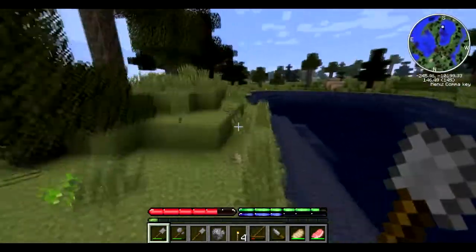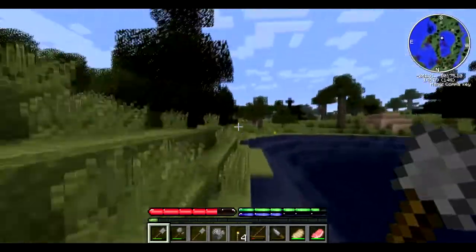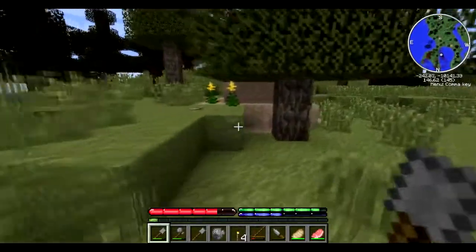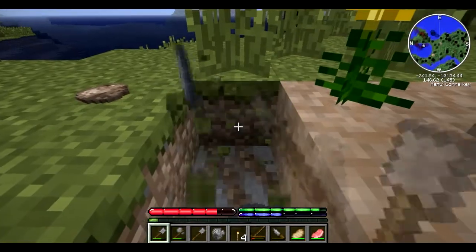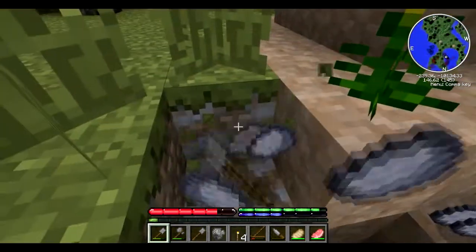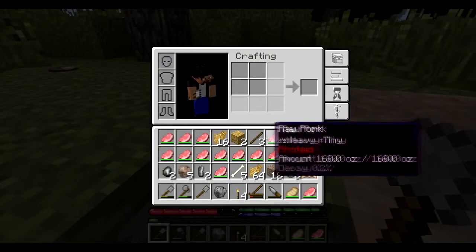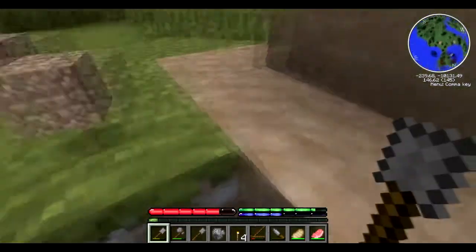I'm seeing the flower I was telling you about - that yellow thing over there. It only spawns on top of clay, so there must be clay around here. Here we go, that's clay! Oh, I forgot I'm full - let's toss out some dirt and collect some clay.